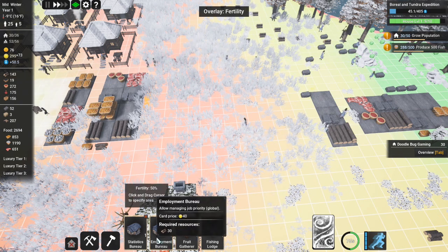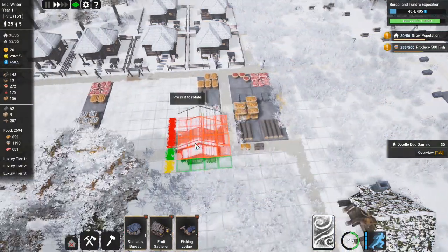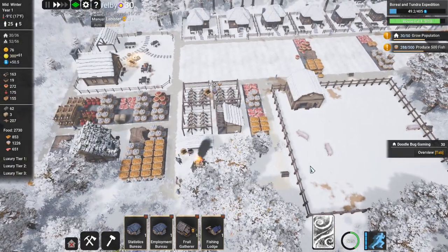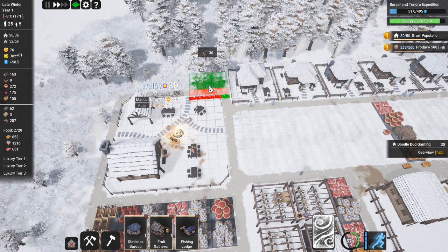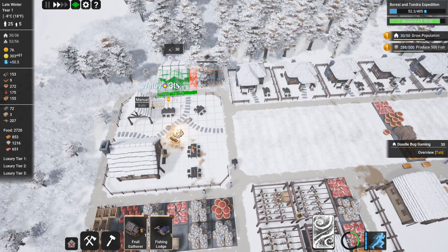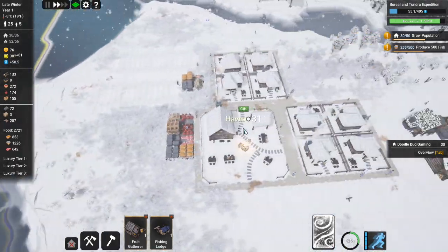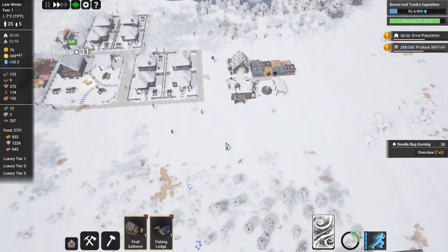We need to look at employing, managing job priorities. We've got that building now - let's kill it at half capacity to get some more pork. Let's put the employment building here, and the statistics building can go there as well. We've got 8 laborers and 130 population now. What's the neighbor on? 31 - I'm coming for you mate, I am coming!